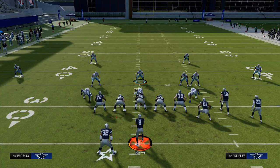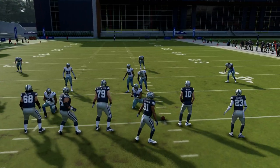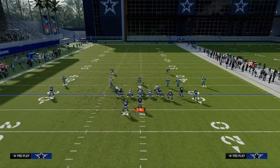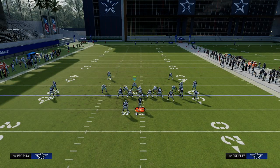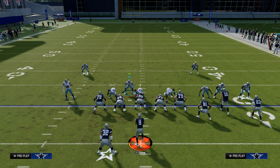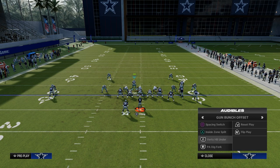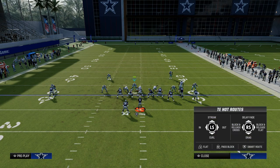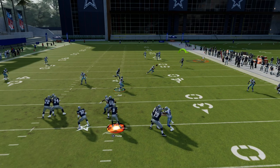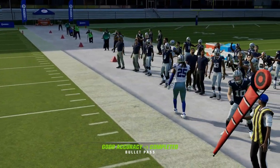Now, really important — let's say that the bunch was to the short side of the field. If we call this coverage with our bunch to the short side of the field, one of the things you're going to notice is if we set up the same coverage, even though we're on a different hash mark, and they try to run a concept on the right side like a streak, a corner, and a flat — this coverage will no longer defend that, unfortunately, because of the way the game plays in terms of the grids that the zone coverage is built upon.